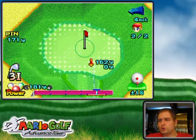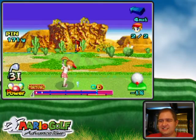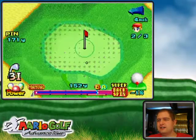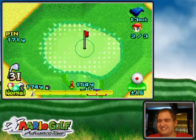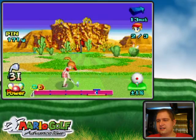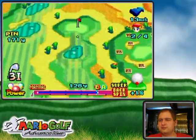All right — super concentration mode. The super backspin, because my spin stat is so low, is really serving me well. Stay, stay, stay — didn't serve me well there. That's all right, still a lot of game to go. That looks like the right angle for the 13 miles per hour of wind.